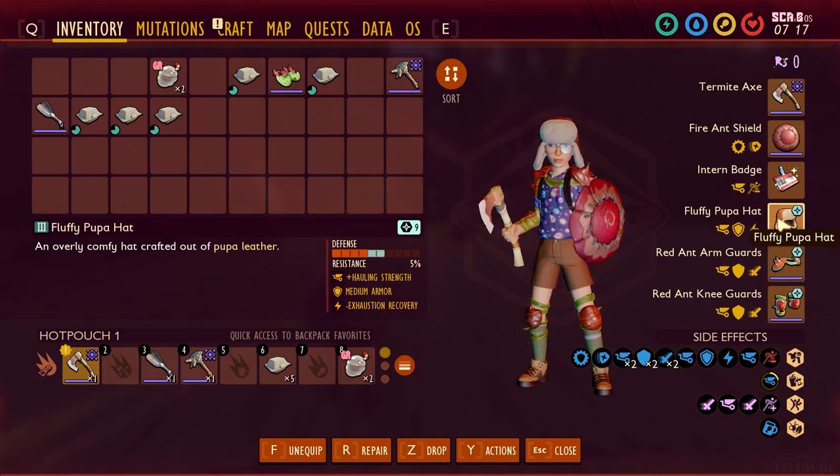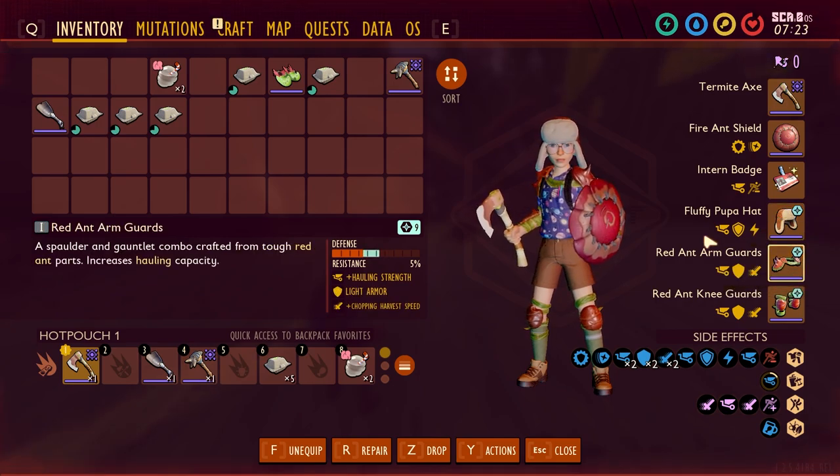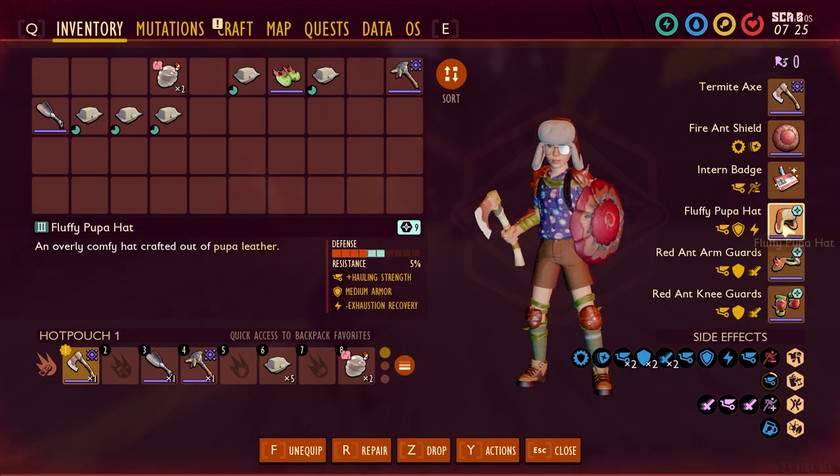The next part is the fluffy pupa hat. This is important because it gives you a plus to hauling strength — it's a massive buff. It's tier 3 armor, so the resistance and defense are actually fairly good compared to the tier 1 red ant armor you'll be using for your chest and legs.